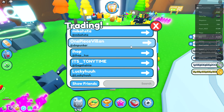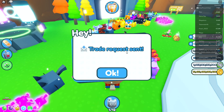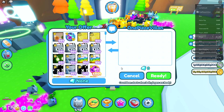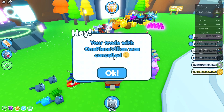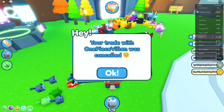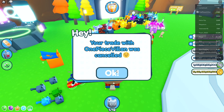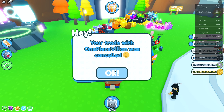No one sent me an offer in a little bit, so we're actually gonna send one out to One Piece Villain here. Let's just see if they accept it — they have some pretty cool pets. They did — that's great. Let's throw in our pet and see what they have to offer. This person didn't really go into it, and they actually just declined it right away. Maybe people just don't want this pet — I'm not too sure. Is this like a low-demand pet, guys? I really don't know. Maybe a lot of people opened it up already.